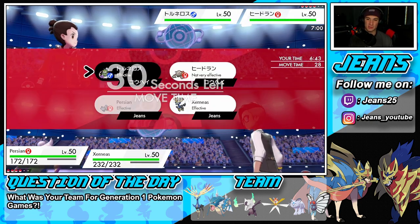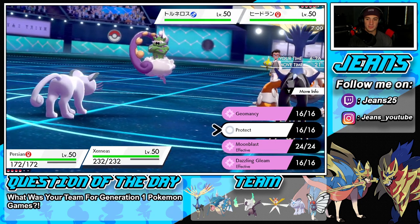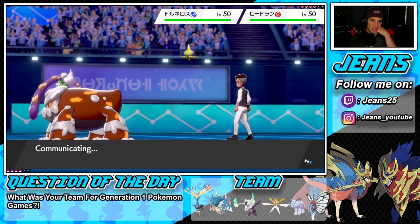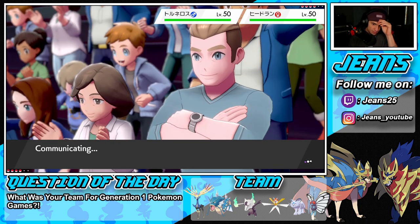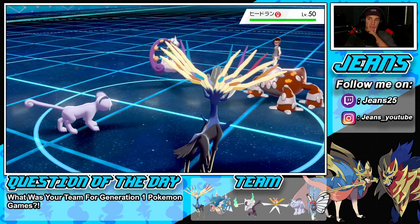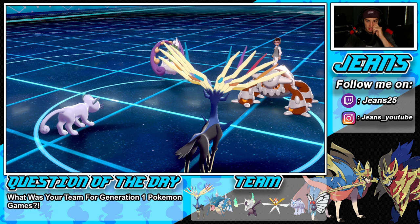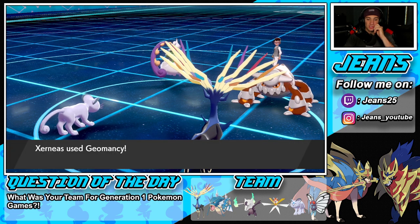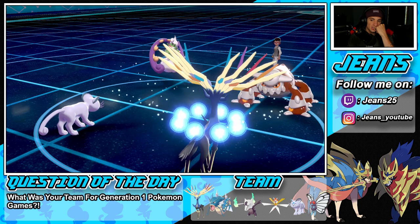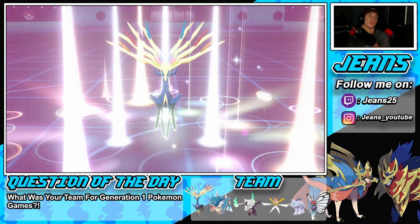Rocking out with a Fake Out here — I'm going to hit up on this Heatran and then Geomancy with Xerneas. That's exactly what I'm going to do: Geomancy, and Fake Out onto the Heatran. He could be going for a big Steel move into my Xerneas. He has Air Balloon — Tailwind is going to pop. Power Herb comes out and Geomancy pops, boosting our Special Defense as well, which is lovely. If he's rocking Flash Cannon, that's a Special Attack move, so that Special Defense boost is huge.